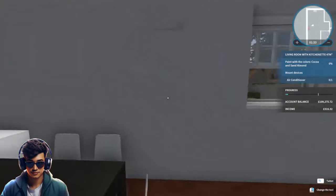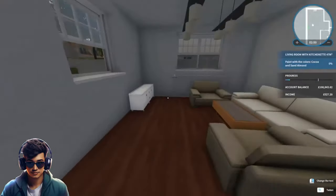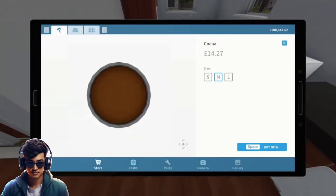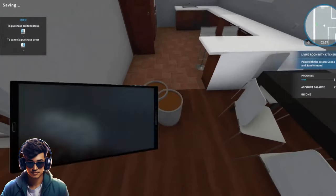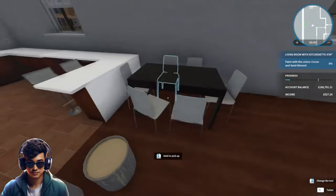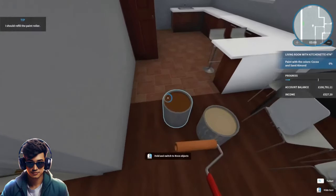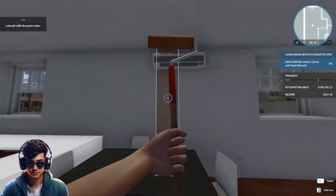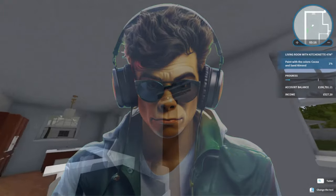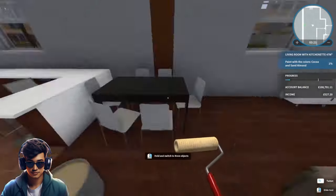He wants us to mount an air conditioning unit up here — there we go. He also wants us to do some painting. We've got brown and almond colors. I'm going to go brown on this wall — wow, that's a fire hazard.